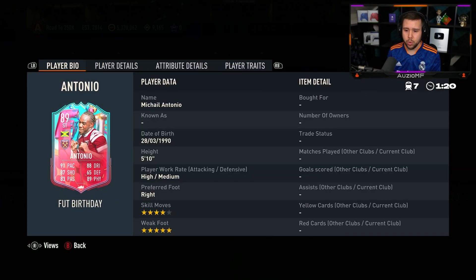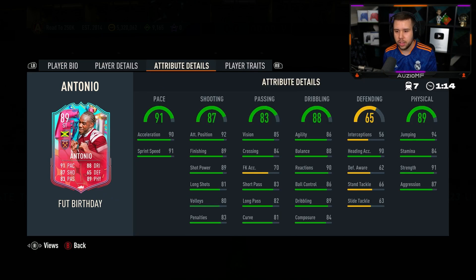We got Antonio as well. Five-star weak foot, four-star skill moves, high/medium work rates, five foot ten, right foot striker, center forward. Pace is nice.